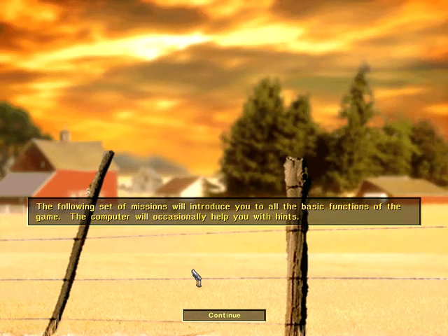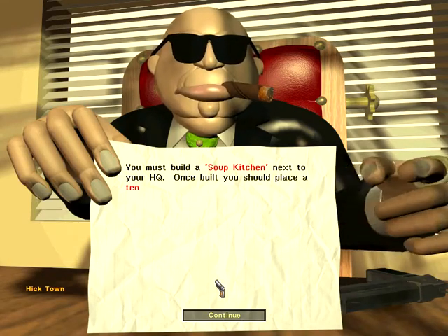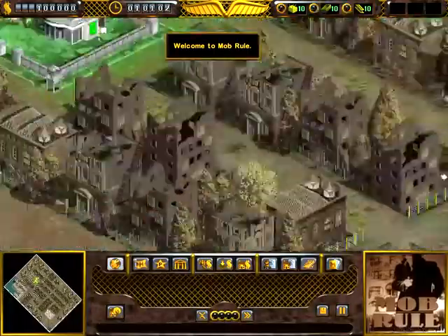Alright, so this guy's going to give us missions, and those are going to be kind of what we have to do to move on. Build a soup kitchen next to your HQ. Place a tenant in it and start breeding some workers. Seems simple enough, so we need to build a soup kitchen.